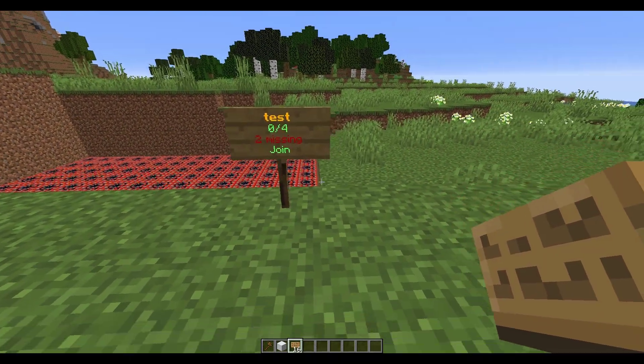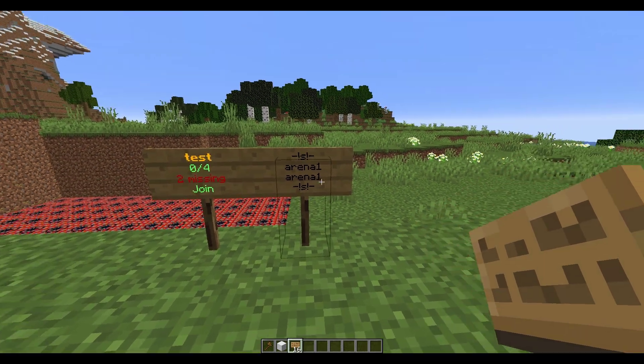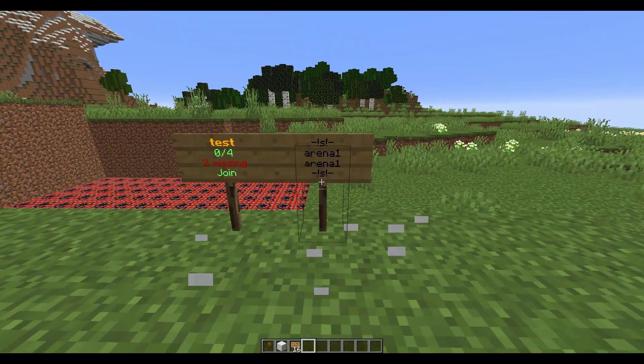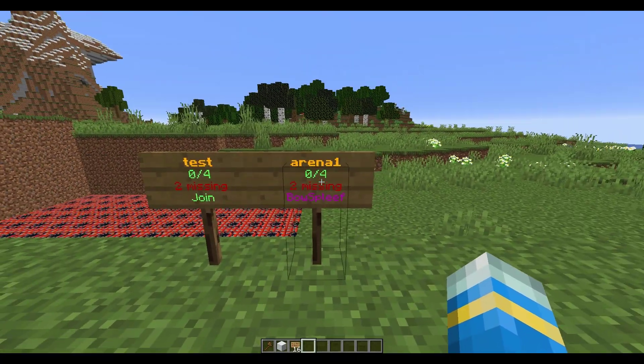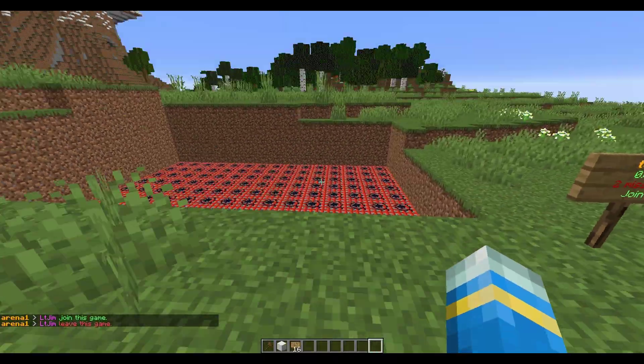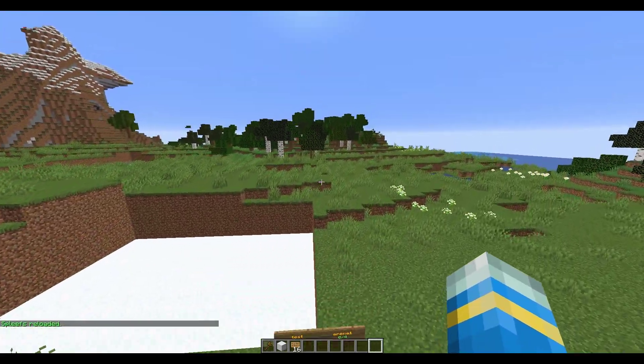Next we're going to look at how to create a join sign. Pop a sign down - it's a little complicated. You need a hyphen, an exclamation mark, an S, another exclamation mark, and a hyphen. Your second and third lines are your arena name, then copy the first line to the fourth line. It looks really weird but that's how you do it. Once done, right-click and it will change - there we go, our join sign is created.